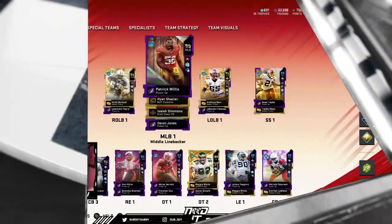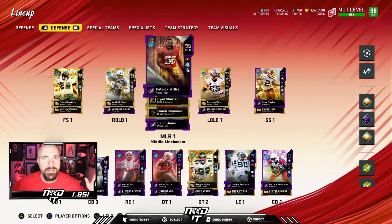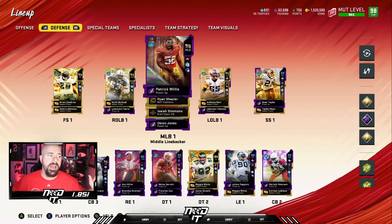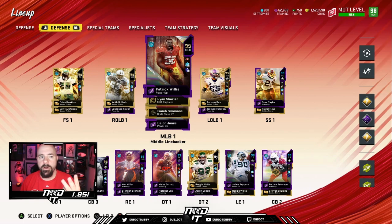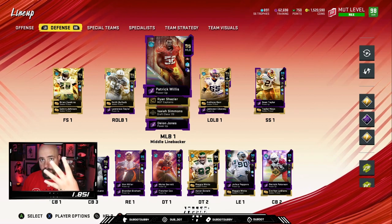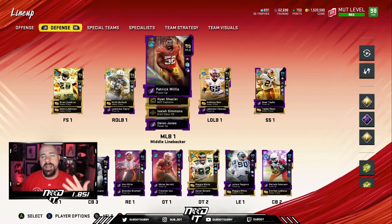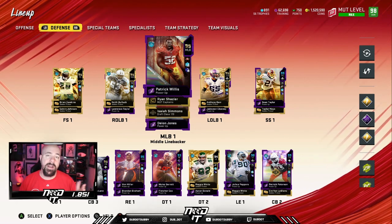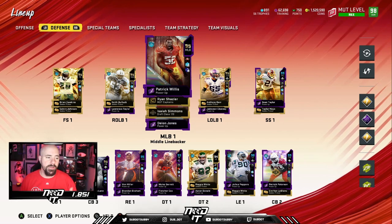I'll tell you the best safeties. Give me your top four safeties — it's got to be Polamalu, Ed Reed, Dawkins, and Sean Taylor. In no order. In fifth, you'd probably go Ronnie Lott. That's the top five. I don't want to get into an order because, for me, Dawkins will always be number one, but you guys can choose other ways.